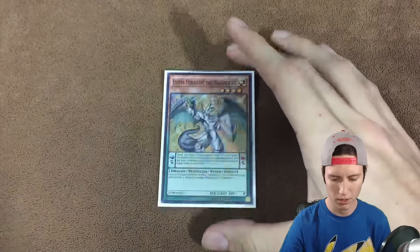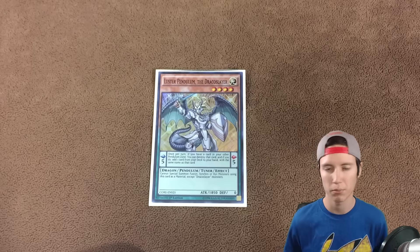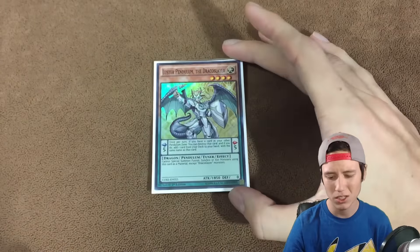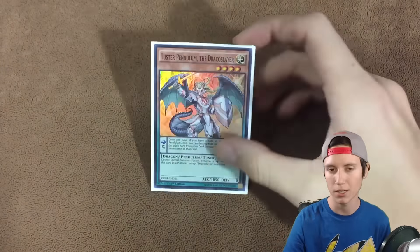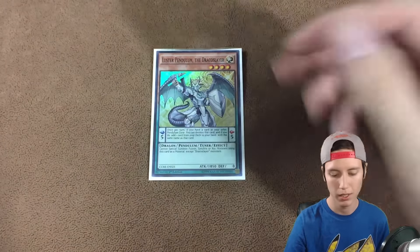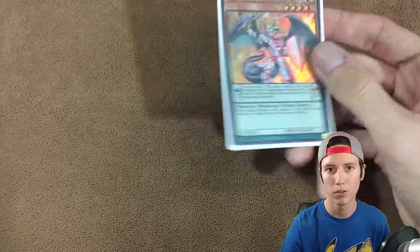For the last pendulum card, it's just the one Luster Pendulum. He helps you tutor through the deck, sets up your extra deck, and can help you go into Ignister with Goldriver. Scale five is actually not too bad if you don't open with a scale eight. If you open with a scale one and do your tutoring combo, you can leave Luster up on board and still pendulum if the other scale is one, which is pretty good.